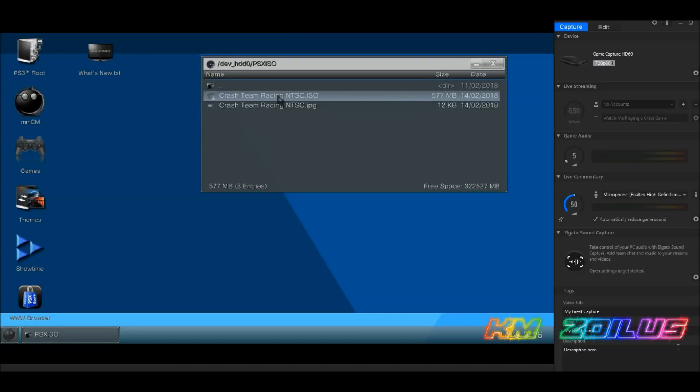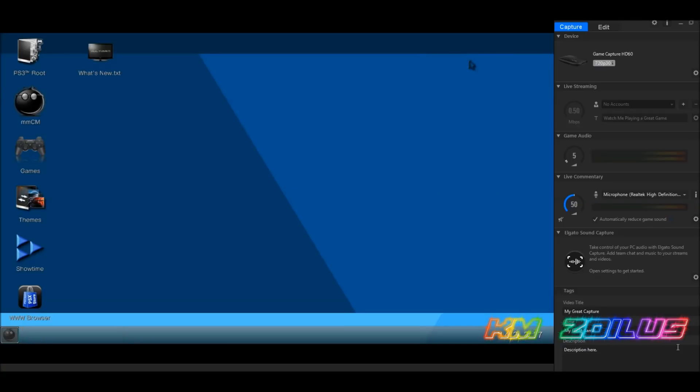If your backup doesn't have a clear name or box art, don't worry. Once you've tested and launched the game successfully, come back to the folder and insert any image you want. The image can't be larger than 600x600 pixels, the width and height must both be even numbers, and neither can exceed 600. Rename the image exactly as the game file, and it must end in .jpg or .png.